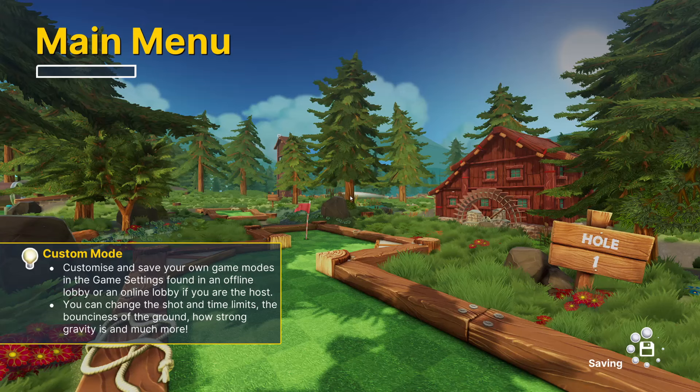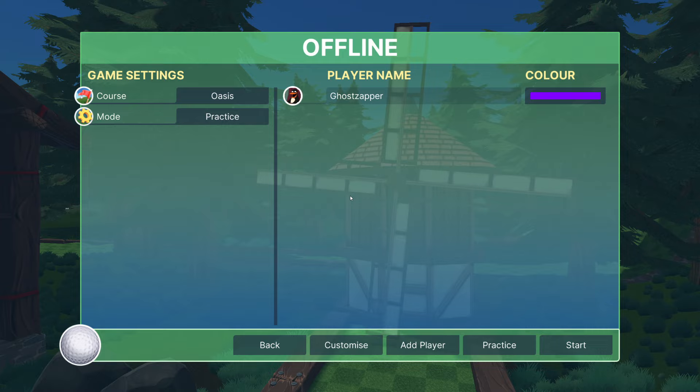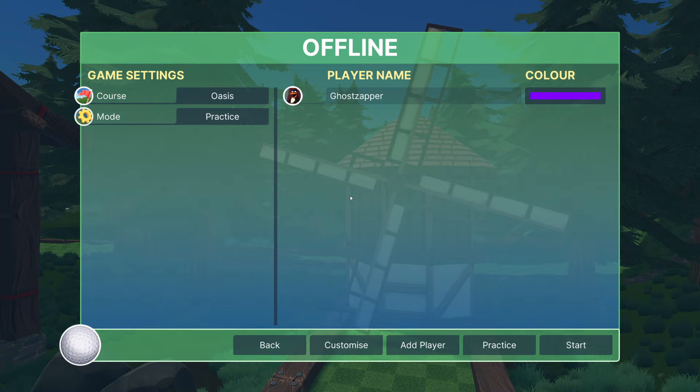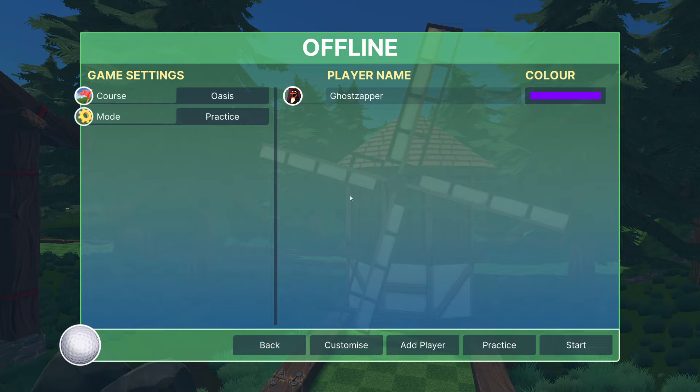Nothing super high risk without you knowing what you're doing, and I think Oasis has been pretty much solved. Of course, we have to wait for any changes to the physics - blocks stop bouncing off balls and just allow them to go straight through sometimes, but that's always been part of the game. Hopefully I can get a few more guides out that are a little bit more par-seeker friendly like this. Thanks for watching, thanks for listening. Be safe guys.